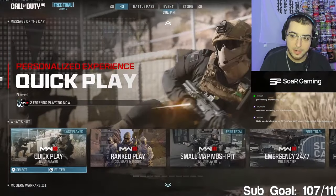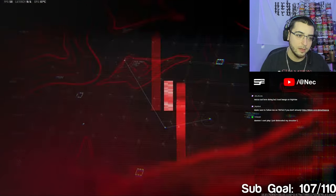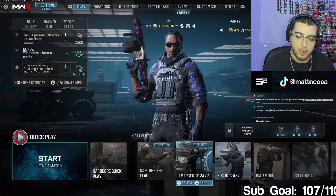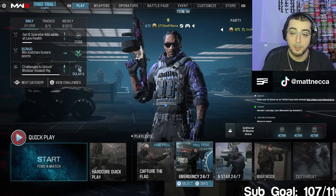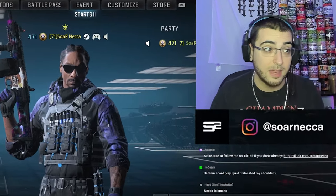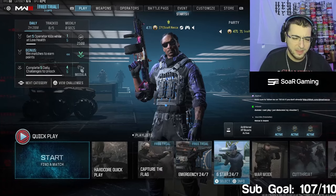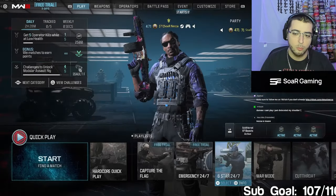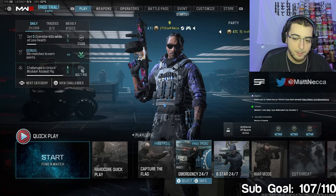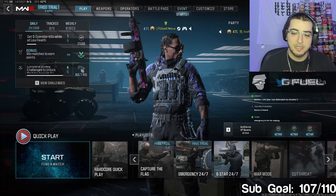Apparently the maps are garbage for trick shotting but I heard the Moors is really good for sniping and I did hear the new maps are really good. I'm gonna let some people pull up for the open lobby. I'm gonna check out the maps real quick - play an Emergency 24/7 because apparently this is the clip map. People are saying it's the new best map for sniping, not good for trick shotting. Then I'm gonna play Six Star, apparently it's the best trick shotting one.